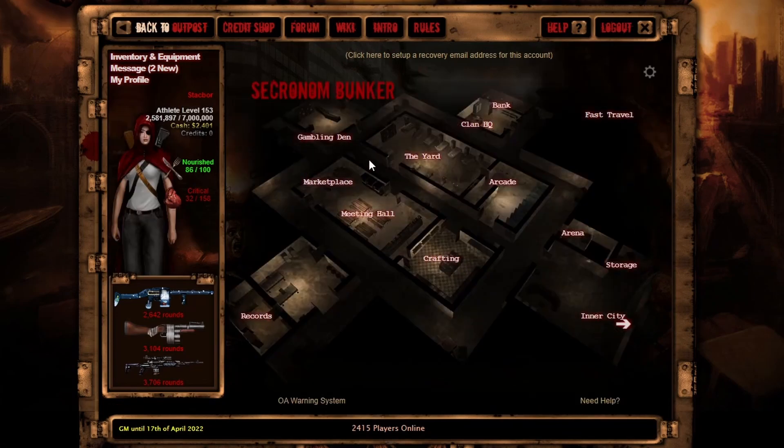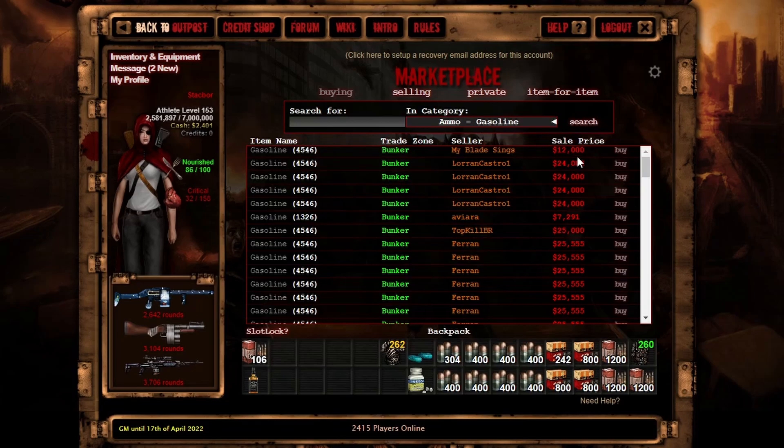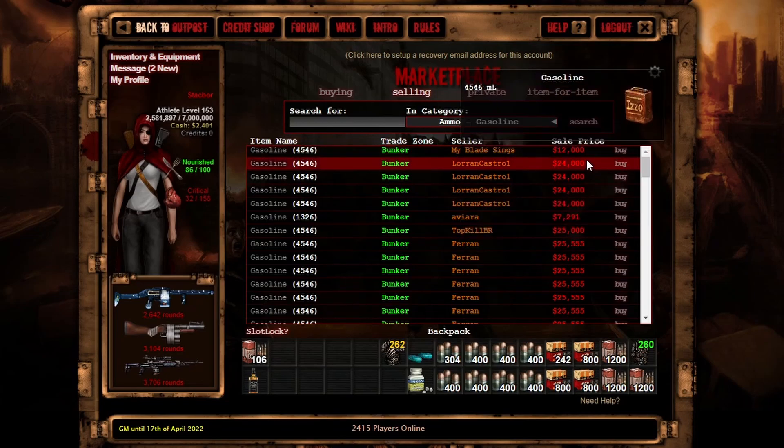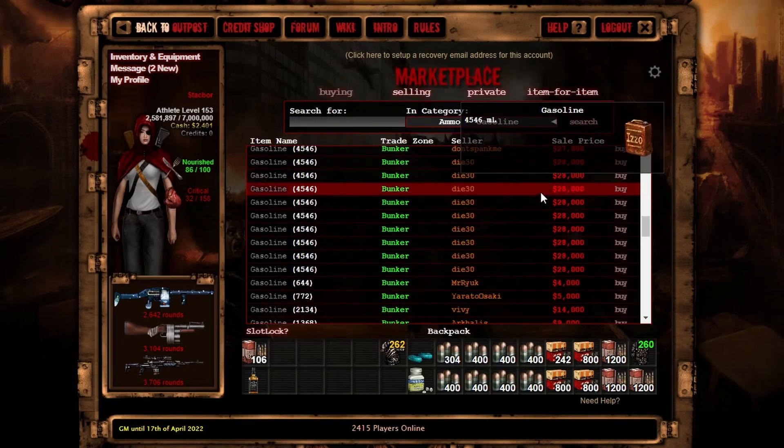Let's take a look at the gasoline ammo. They added a new gasoline category and there it is. The flamethrower tank is 1,000 milliliters, and this stack is 4,546 — I don't know why that specific number. You couldn't just give us 5k or 4k in a nice even stack? 4,500 even would've worked. Maybe the number means something, I'm not sure.